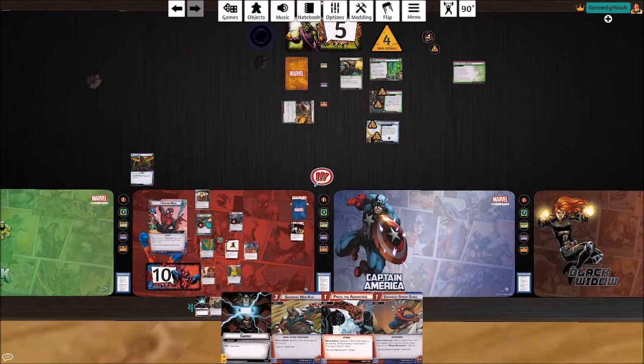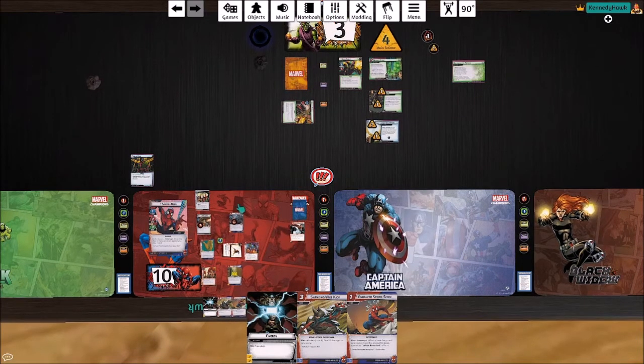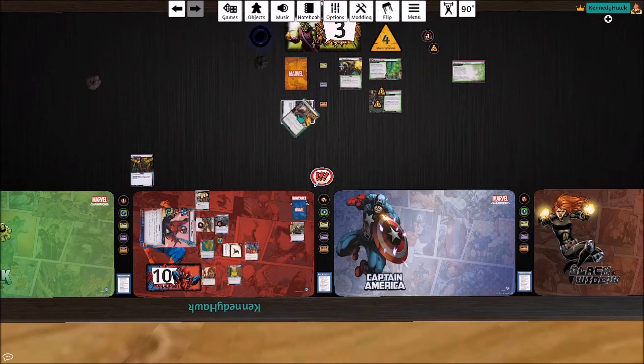Let's re-adventure Mockingbird so she sticks around for longer. We'll Press the Advantage on the boss. Black Cat and Spider-Man can get rid of this side scheme — which searches for a minion, we get a thrall. We kick that thrall off the board — Black Cat can ping for one. We're down to needing only 22 damage in one turn but we threw away all our good stuff, so that's going to be a problem.